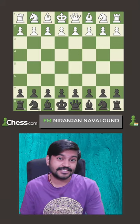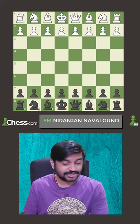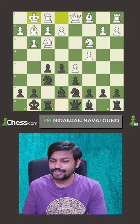At number 6 is Sethuraman's win against a FIDE master from Australia, Arthur Avalyan, and this happened on chess.com. It started with d4, d6, c4, e5, and Sethuraman is known for his aggressive style and he gets the position that he needs.